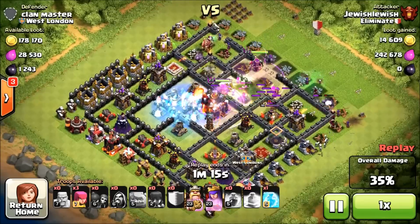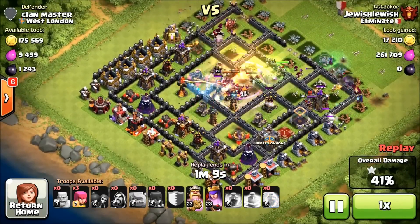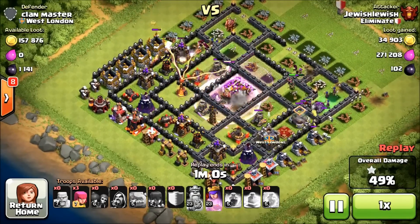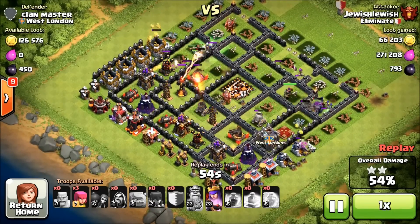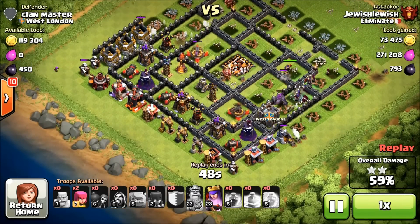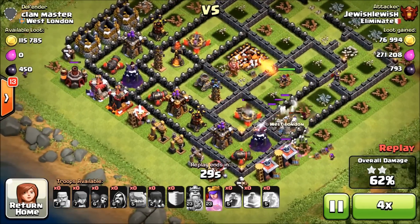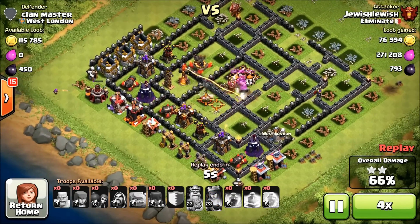His troops are in the core and the X-Bows are shooting at him. He successfully takes down that one star, taking out the town hall at 42 percent. Looks like he's going to clutch out the two star — yes, he gets the two star at 50 percent. Multi-target inferno got that golem down. He's got about two archers left, his Archer Queen, and some witches on the lower side of the base. The Archer Queen tries to take out that X-Bow at 63 percent but time is winding down.